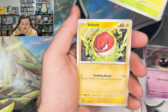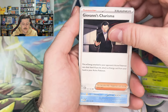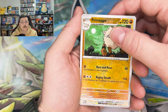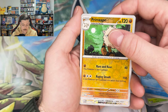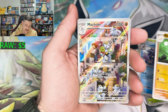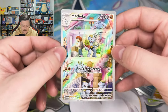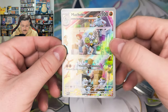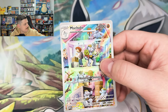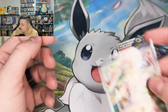Gastly, Paras, Voltorb, Krabby, Parasect, Giovanni, Cloyster, Primeape — art rare! What's that going to be? Something different. Is that the Pikachu again? No — it's the Machoke! Very nice. Gorgeous card, terrible print line — I don't even need to look around the camera for that one. We need it, that's awesome. Such a cool card.